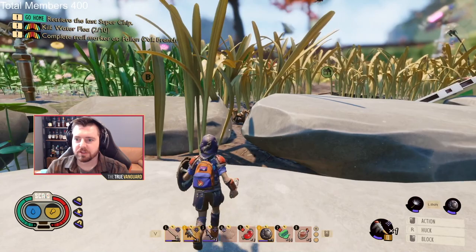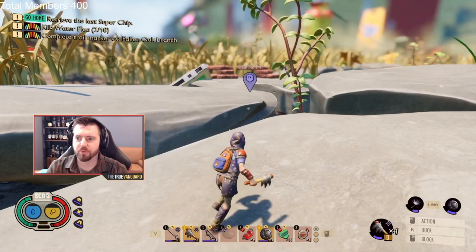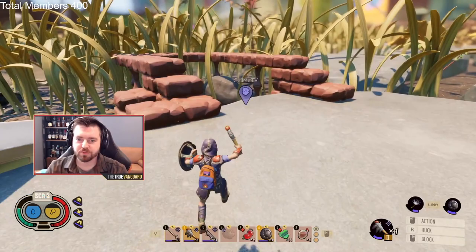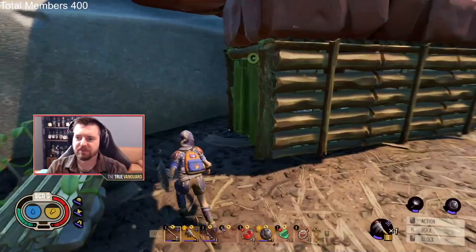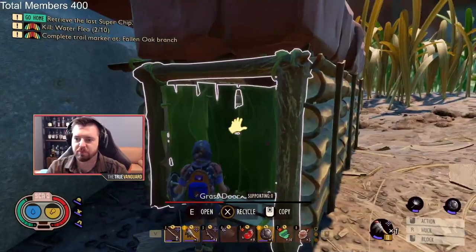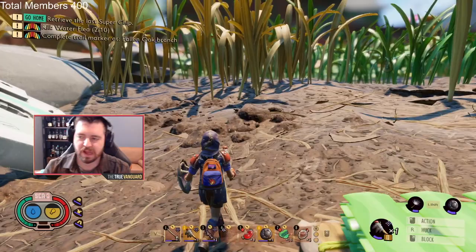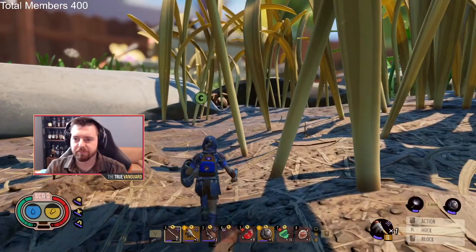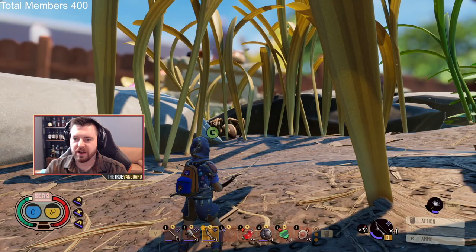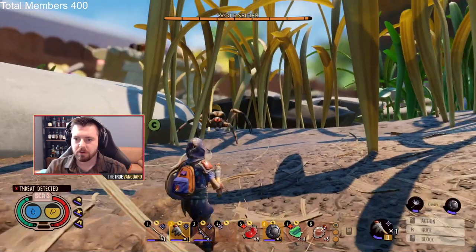There she is — she's snoozing and we're going to interrupt her sleep in a very rude way. I've built a tiny outpost over here to reset my spawn point nearby, which is never a bad idea before fighting a wolf spider. There's also a swamp bungalow where I farm mosquito parts for smoothies. You can see the cassette tape — the wolf spider is just to the right of it. I'm going to hit her with the bow to pull her out into this more open area where I want to fight her.